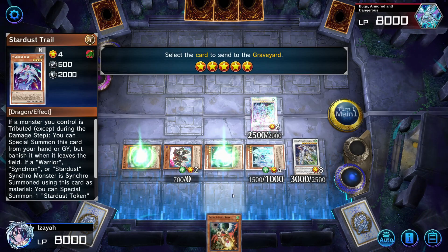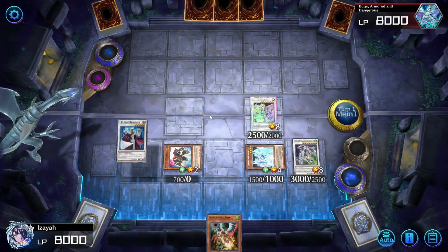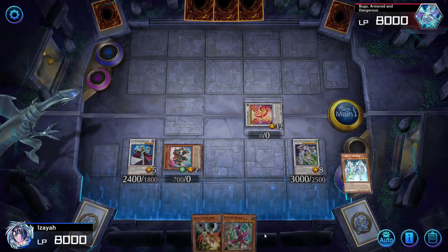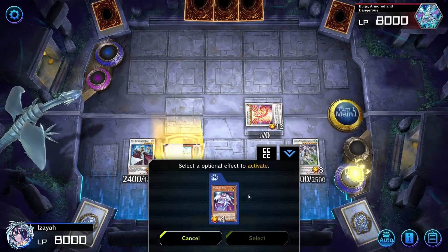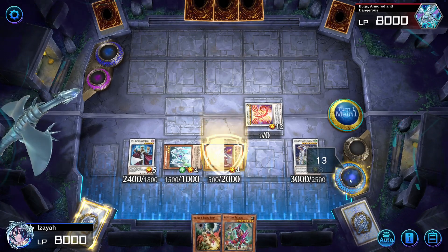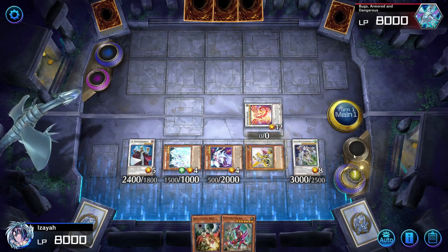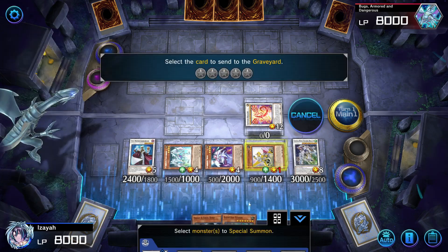Not being able to special summon Jet Synchron from the graveyard using its effect really hinders our overall end board. Same place: Stardust Synchron, Stardust Dragon into Crimson Dragon — you draw a card to activate Stardust Synchron, then tribute that card. Activate Trail. Since we can't special summon our Jet Synchron, we're going to have to use our Revolution Synchron this early. If we mill a Stardust Synchron already, it's going to be really hard, but it's still possible — Excel Synchron.